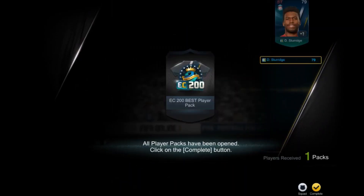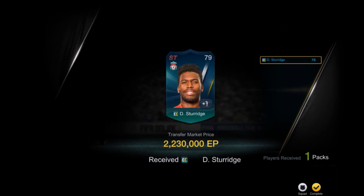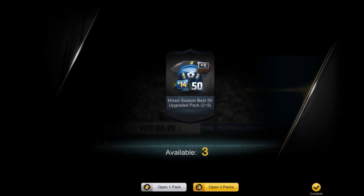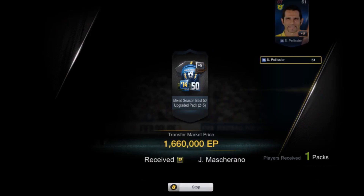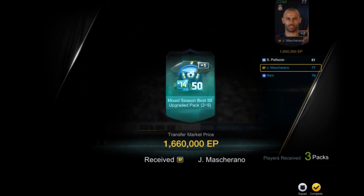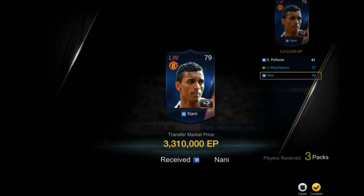We got Daniel Sturridge — 2.2 million EB — but it's not 10 million, so we still have to buy that 10 million player. The next pack is the mixed season best 50 upgraded pack, which is a plus 2 to plus 5 upgrade. We got Mascherano at 1.6 million and Nani at 3.3 million. Still no player worth 10 million.